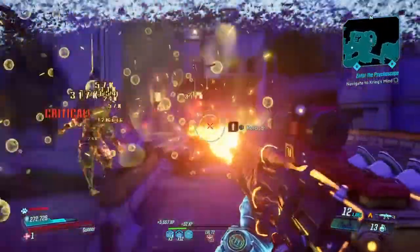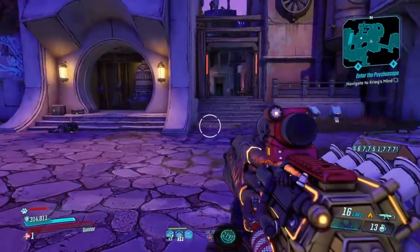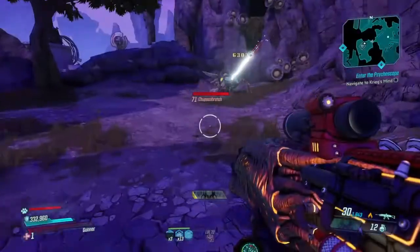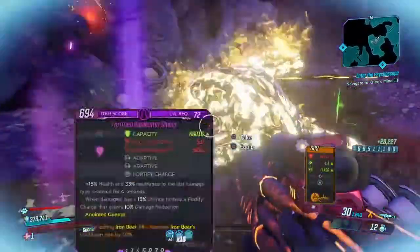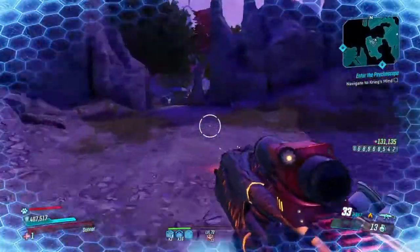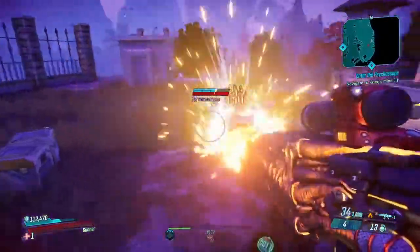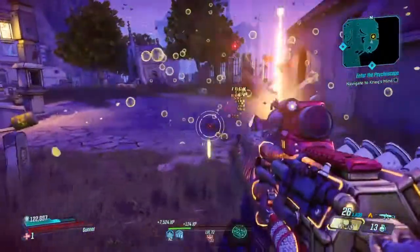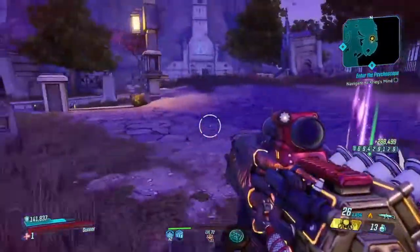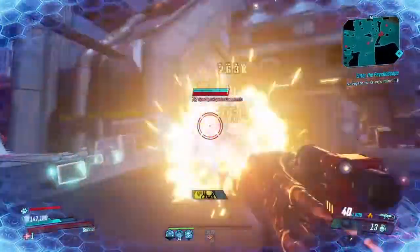Alright, we're at Chupacabra. Yeah, Chupacabra — destroyed. Let's go to Private Beans. Alright, Private Beans — time to meet your fate. It's only a single target, so it's not going to... it's actually good against him. And he is down. We'll go to the Maliwan Takedown.